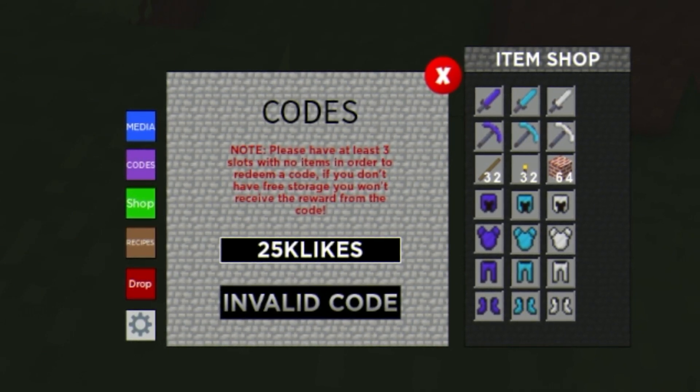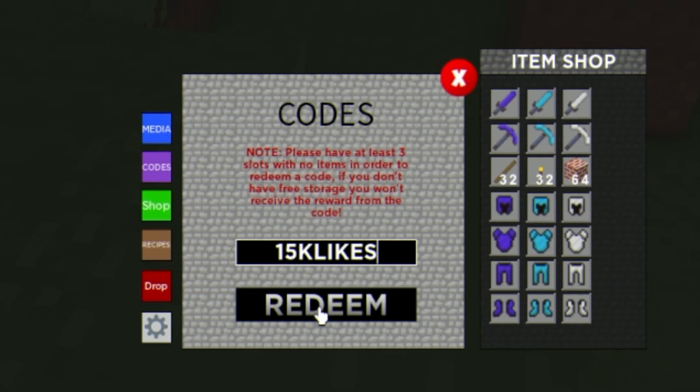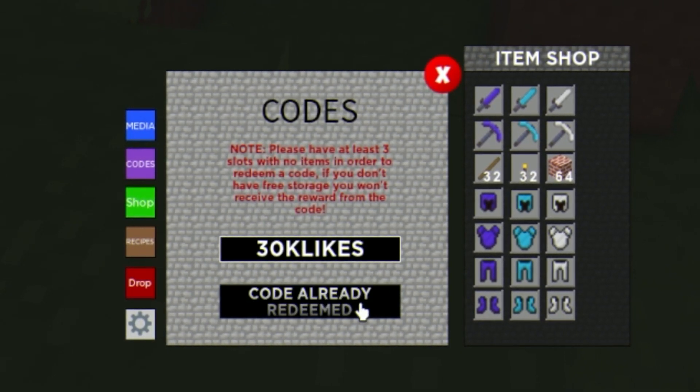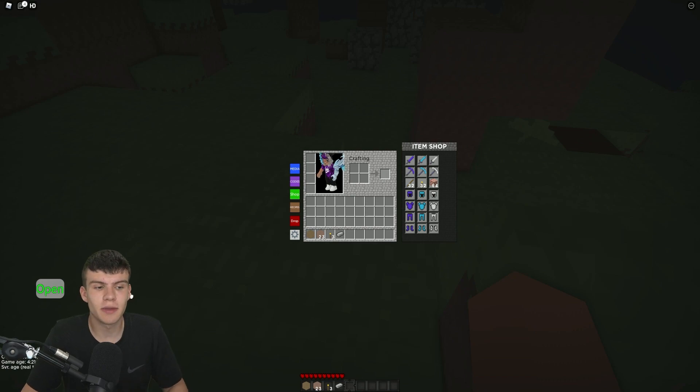Next we have the code '25K LIKES' — redeem that one. Then moving on, redeem the code '15K LIKES.' I thought they were still valid, but let me quickly check... trying '30K LIKES' again — oh, never mind. Those ones must just be expired.